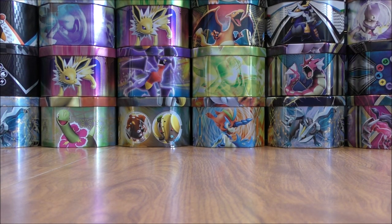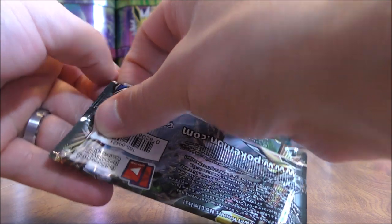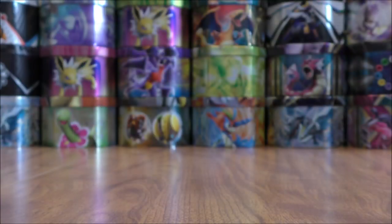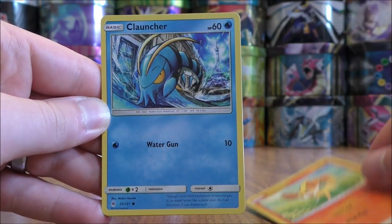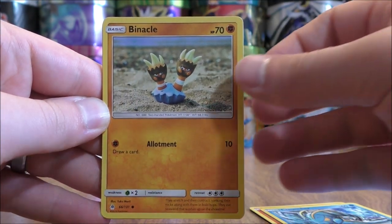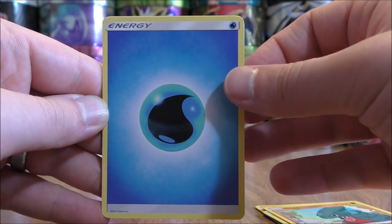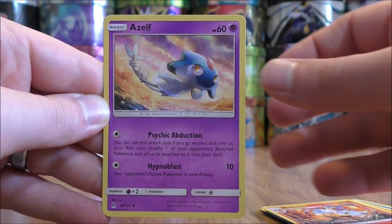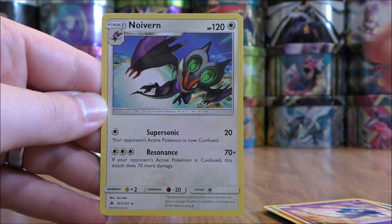It took me a very long time to pull out a Charizard rare reverse holo from Evolutions. Forbidden Light pack now — Zygarde on the cover artwork design. Wouldn't mind pulling out a Malamar or a Buzzwole from this pack. Fennekin to start it, Clauncher, Binacle, Rockruff, Gible, Water-type energy, Hawlucha, Braxien, Azelf, reverse holo of an Infernape — another rare — and the final card would be a Naganadel.